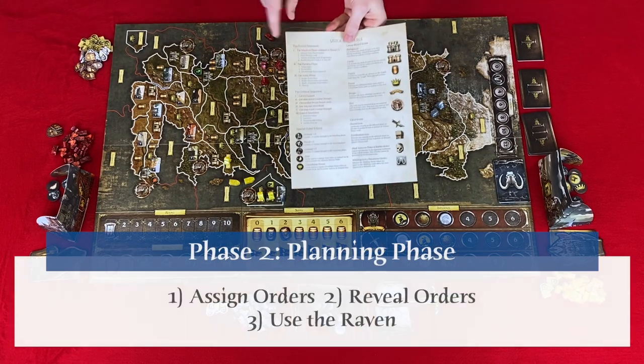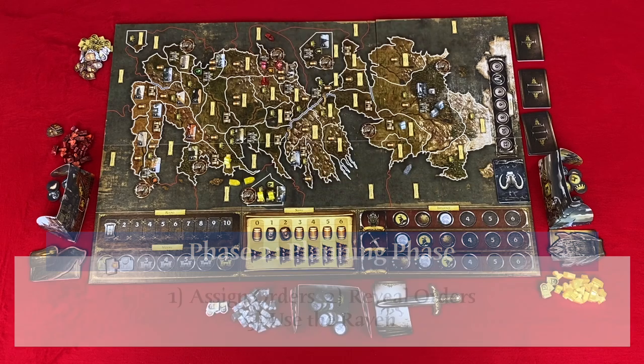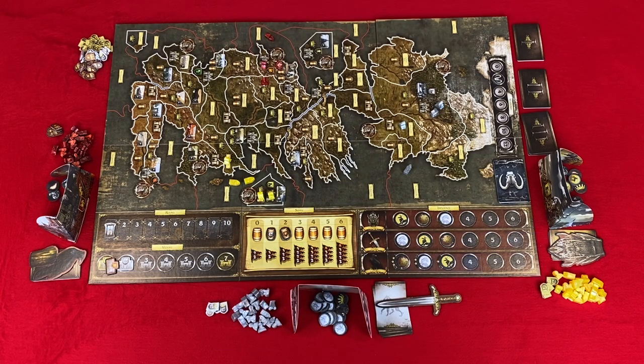Then we move to phase two: the planning phase. Each player will secretly issue orders in three steps. Step one: assign orders. Players simultaneously place a face-down order token in each of the regions where they contain at least one unit. If you do not have enough order tokens, you place them in Iron Throne track order and leave a number of regions open.